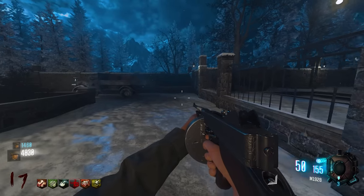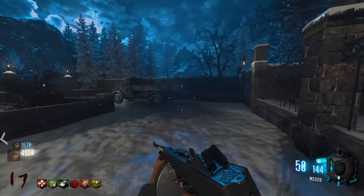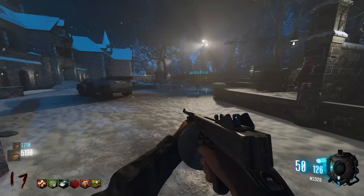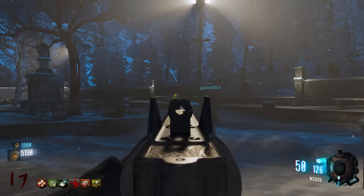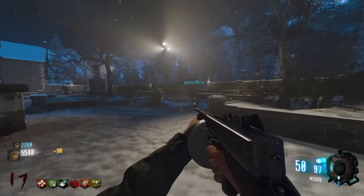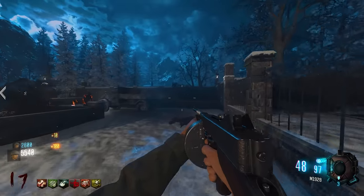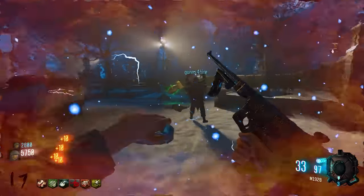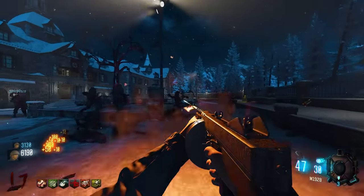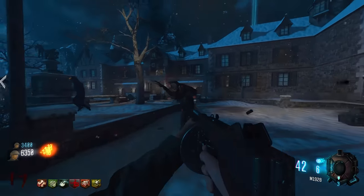One player reflects that the Wonder WAFT would be helpful here — not for its weakness but for its effectiveness in groups. Nothing gets rid of a large group faster than a Thunder Gun or Wonder WAFT. One player has to switch weapons due to a napalm zombie being 'rude' and disruptive.